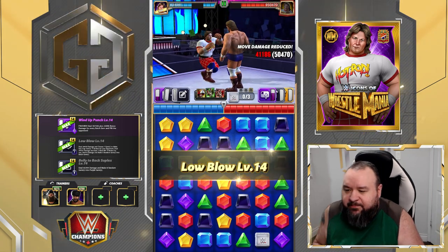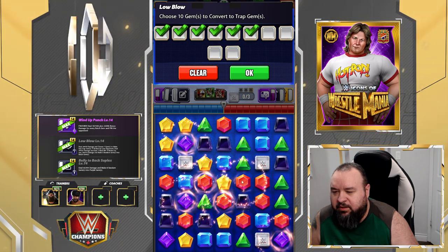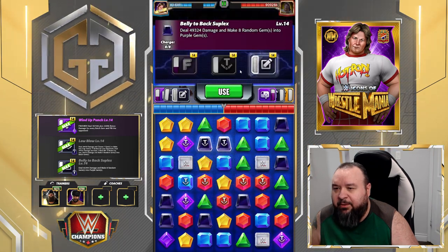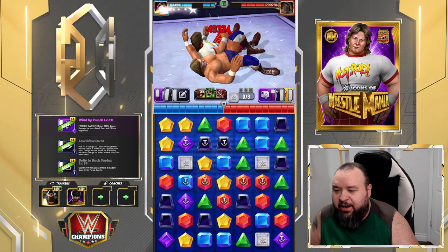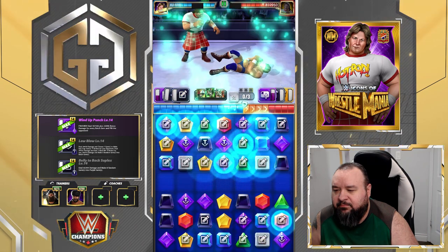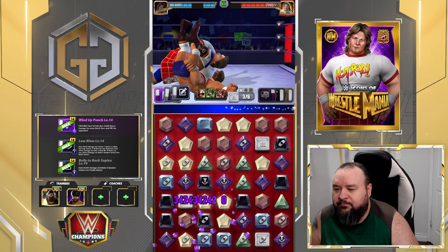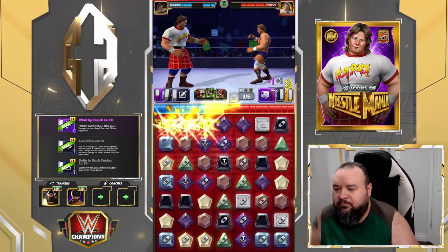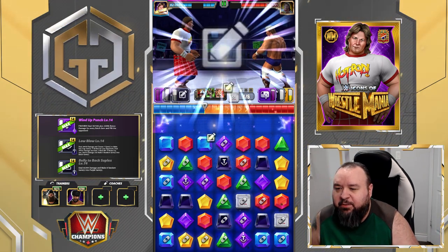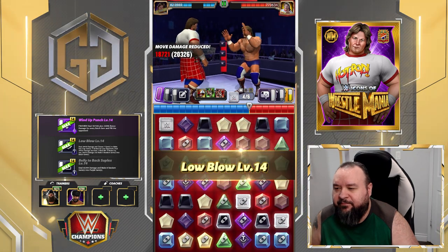We'll start by putting the traps — put one here, probably go for those, just like that. Now I'm gonna generate my purple hoping it ends up landing on some of those traps. There was a board shuffle and it didn't blast our ears — that was great. We got our purple now.